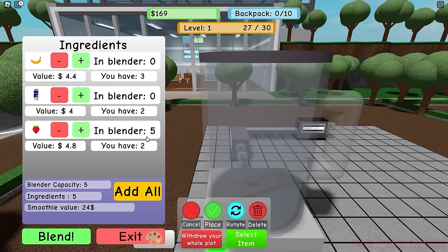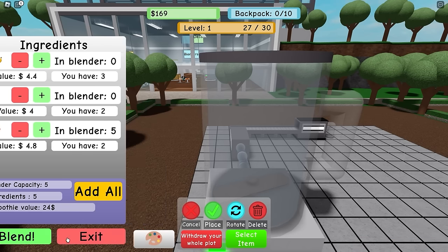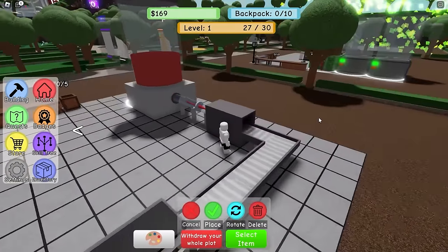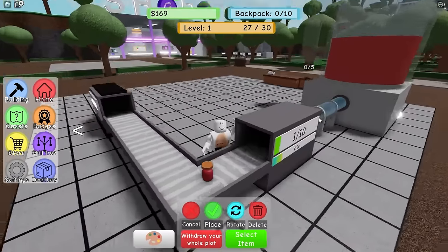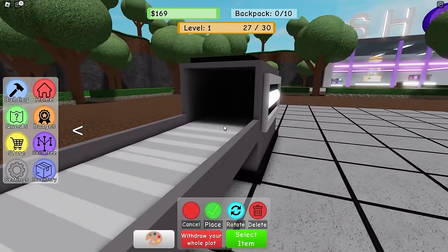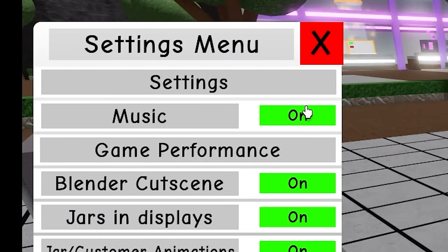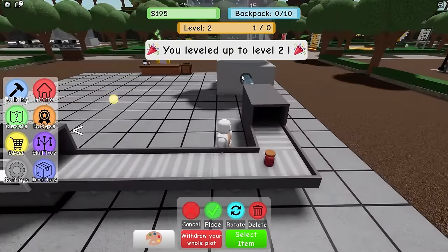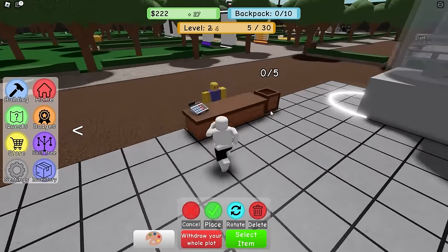With my 10 ingredients, let's make some more smoothies. I can only put five ingredients at a time - let's just make a strawberry smoothie and see what happens. Oh, it comes out through here! There it is - a nice beautiful strawberry smoothie. Let me mute this sassy music. Only took like 10 minutes. Okay, so we're making strawberry smoothies, I'm now level two!